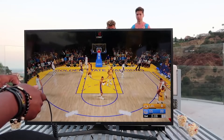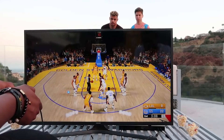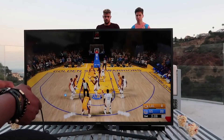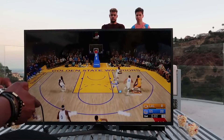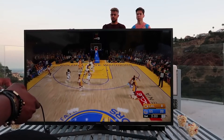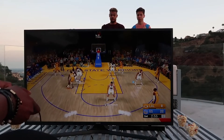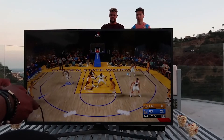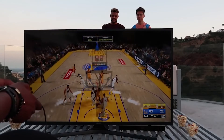Some things I wanted to point out in this gameplay were the shot meter and some of the animations, like loose balls and the turnover animations. This year you can choose to have the shot meter below your feet like it was on 2K17, or above your head like it was last year on 2K18, and you have the ability to turn one off or turn both of them on at the same time.